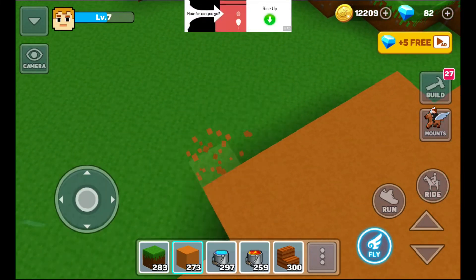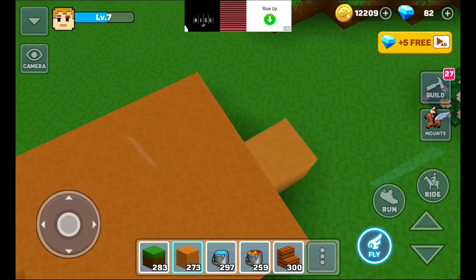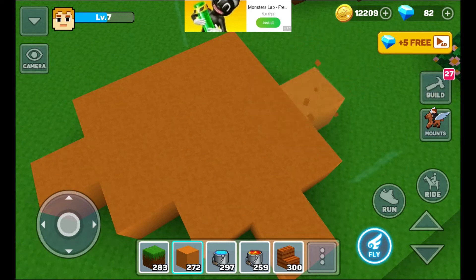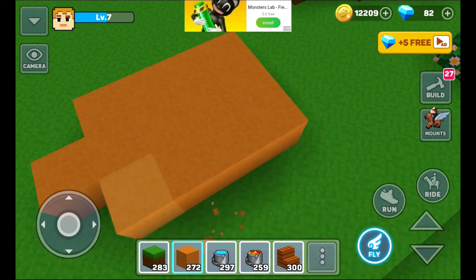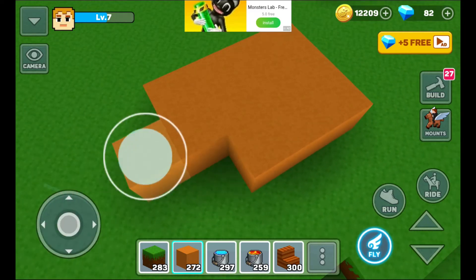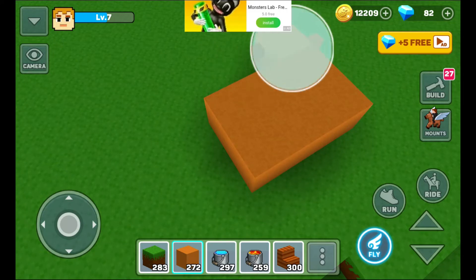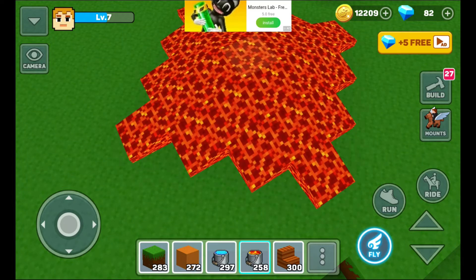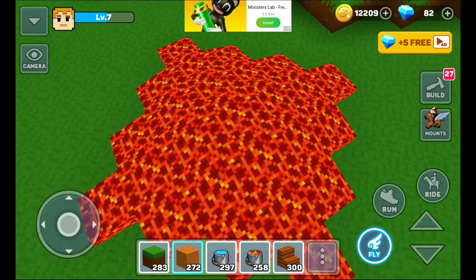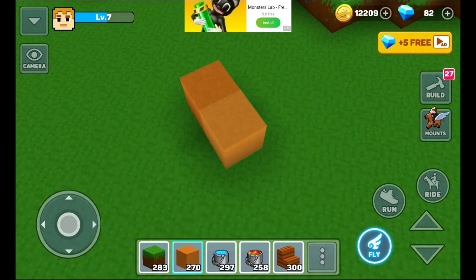Or you can make it instantly remove. I'm going to show that right now. Let me break all these blocks away. Now I'm going to spill it again, and if you know where you started, you place a block there.